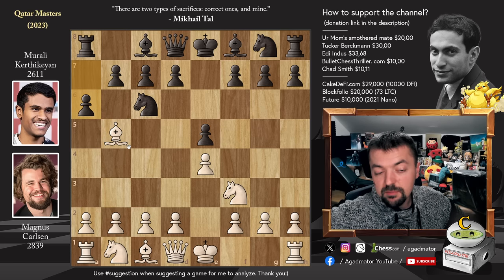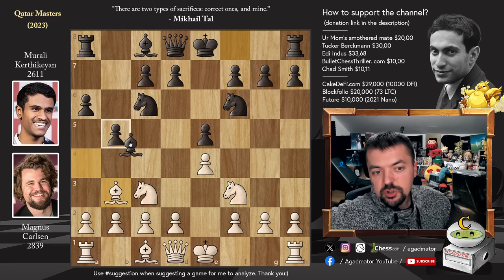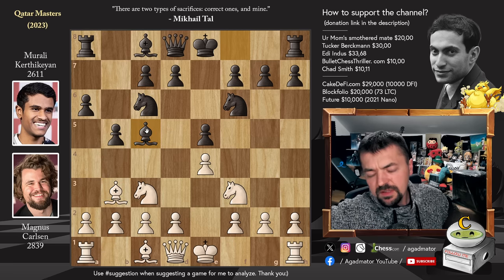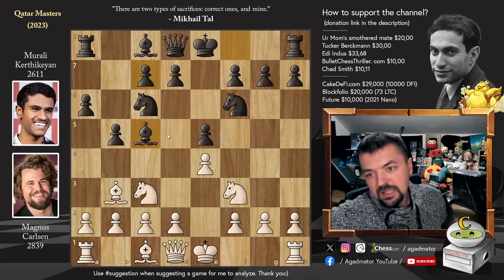We have pawn to a6, the Morphy's defense, bishop to e4, and knight to f6. We have knight to c3, pawn to b5, and b3. And we have bishop to c5 - the so-called Arkhangelsk variation, as Fabiano Caruana mentioned it on his Twitter feed after the game. Though I think the original Arkhangelsk is without the knight on c3 and with bishop on b7. I could be wrong though, I will have to check.